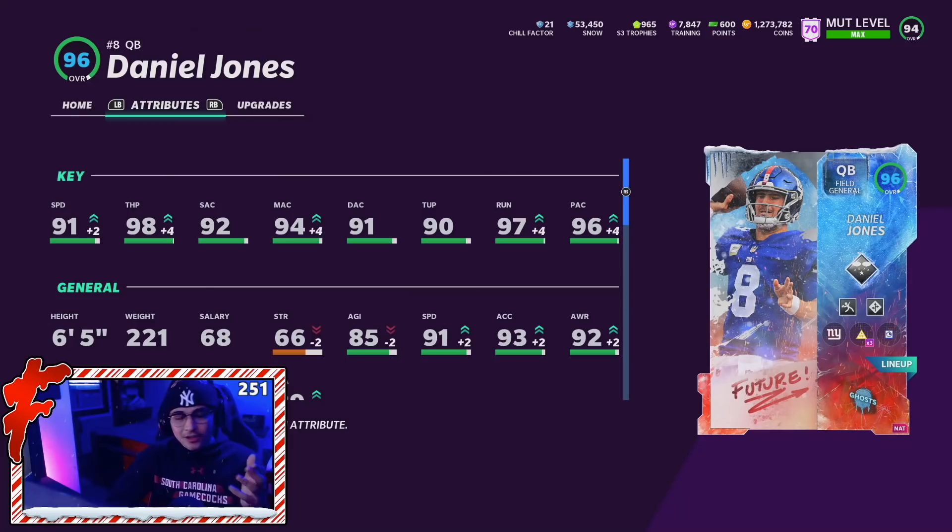Looking at Danny's stats, this card looks like it's gonna be very, very good. Is he gonna be 500K worth good? Probably not. But I think this card's gonna play very solid, and for Giants theme teamers this card's a big W. He has the speed, the throw power, good accuracy, good throw on the run, 6'5", and 93 acceleration. That 93 acceleration is very important because on cards like this who cannot get Escape Artist, you're gonna feel a low acceleration — but thankfully they gave Daniel Jones 93 acceleration.